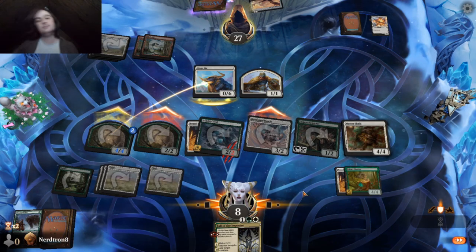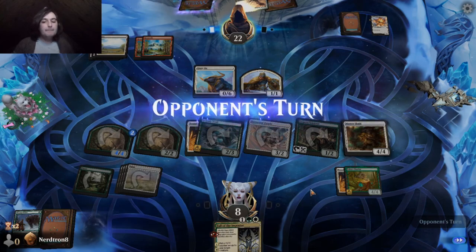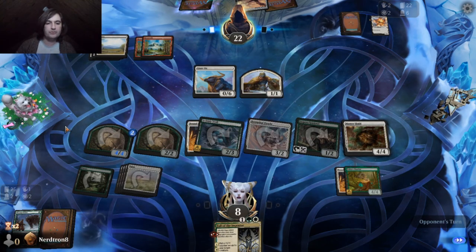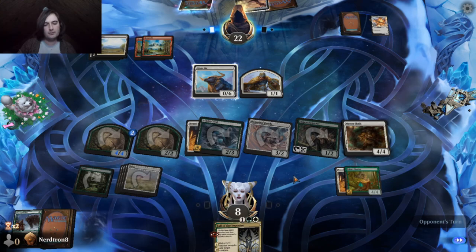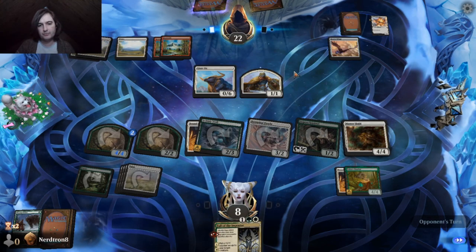That's a good draw we got. Oh yeah, we can always just draw Maha, especially since we're up on creatures. This is going to come a lot down to top decks. If we both top deck nothing, then we're going to win obviously.